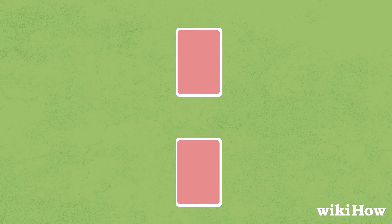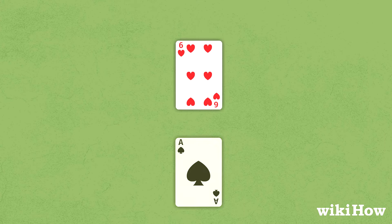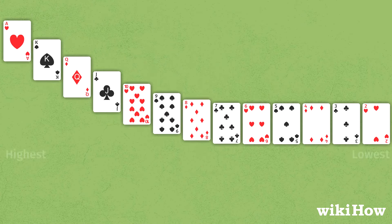Then, both players flip the top card on their pile face up on the table at the same time. Whoever has the highest card wins all of the cards and places them face down at the bottom of their pile. In War, Aces are high.